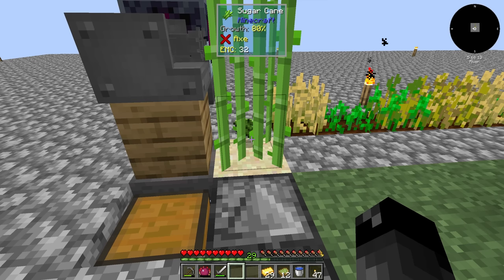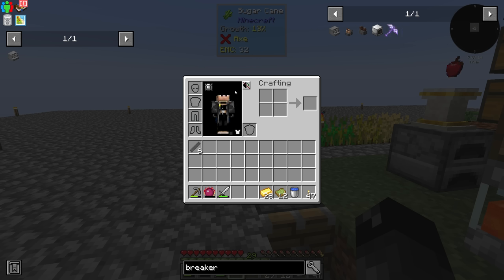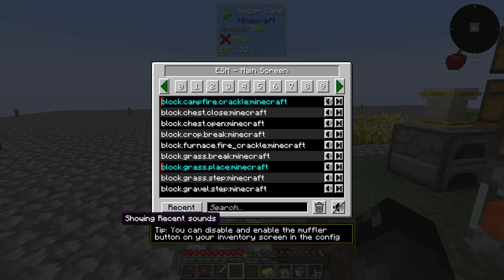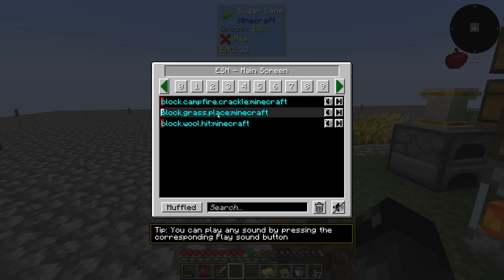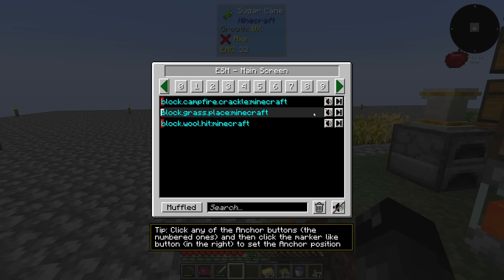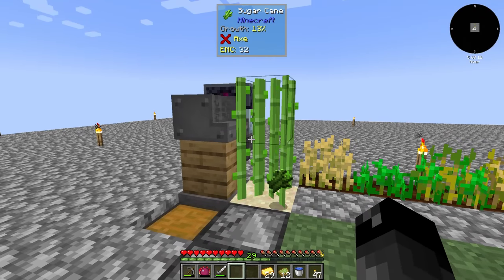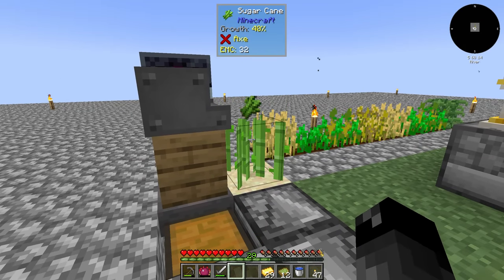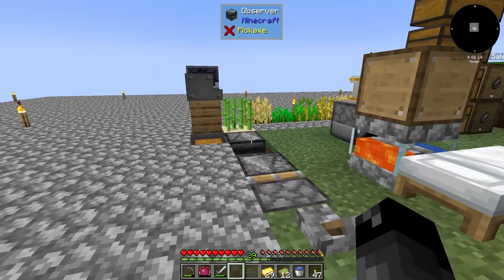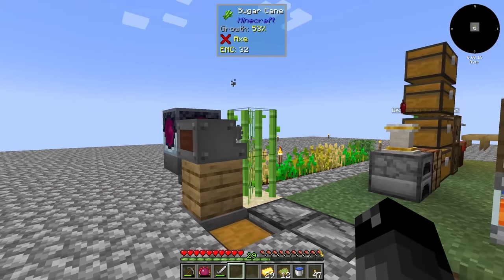We can repurpose that Vacuumulator for something else later on. One thing I definitely want is to mute that sound. Going into the muffler settings, I was able to narrow down the sounds — we need to mute 'block grass place' and also 'block wool hit' because for some reason the sugarcane landing on the sand sometimes makes wool sounds, which is really weird. With that muted, we have it completely silenced now. It's growing and doing its thing, and we can just turn it off whenever by retracting that piston.